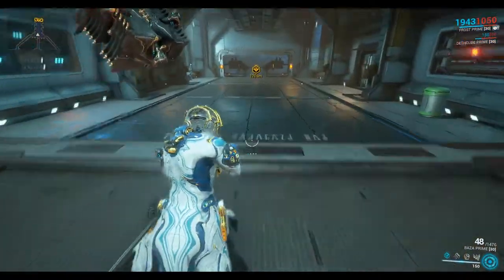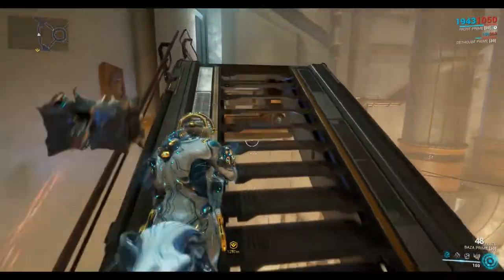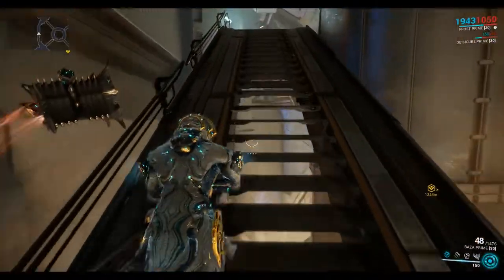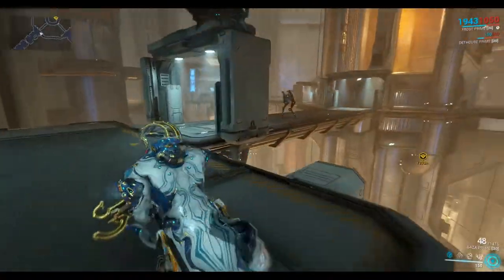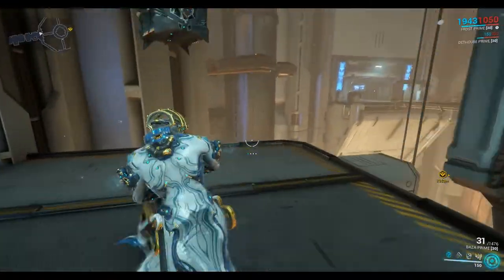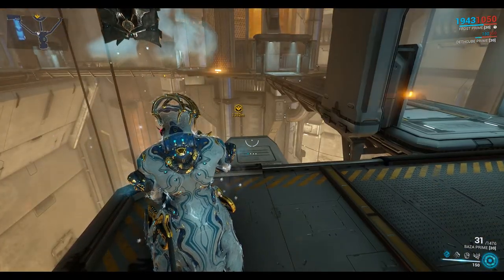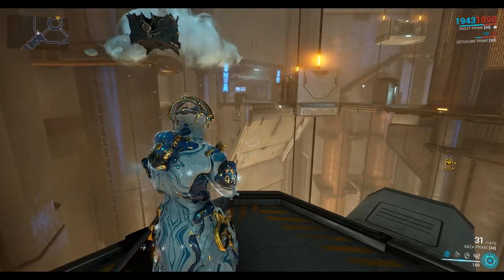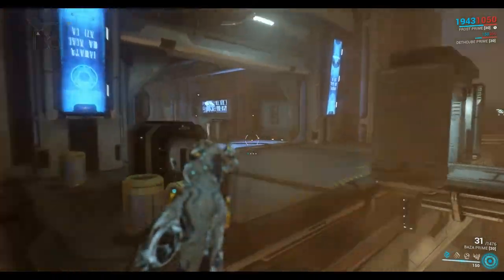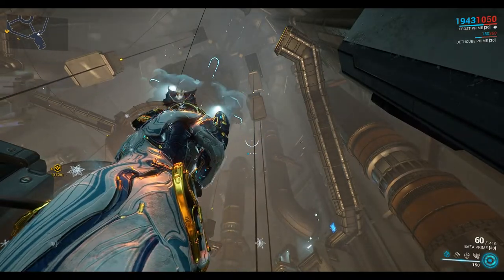There are tightropes around the place you can make use of. There are also sections where you have to bullet jump across, and scuff marks on the wall indicating you can do wall runs as well — plus the elevators. You can bullet jump and glide across these sections without too much trouble. You can see how tall this room is — you can go up and see above as well.